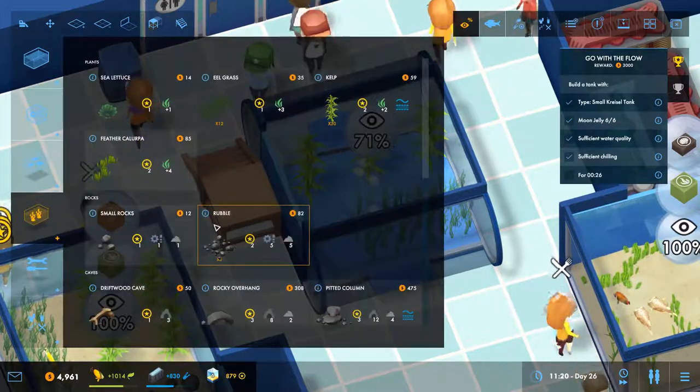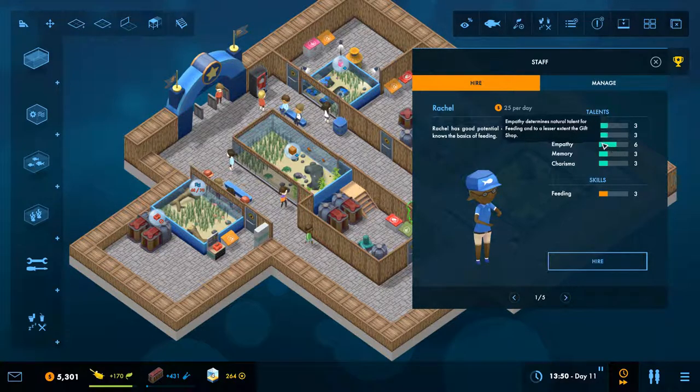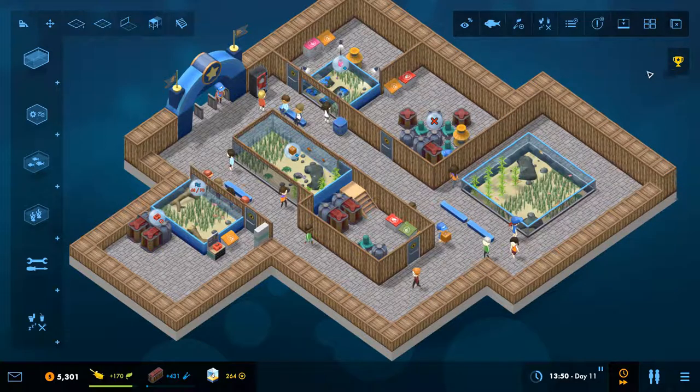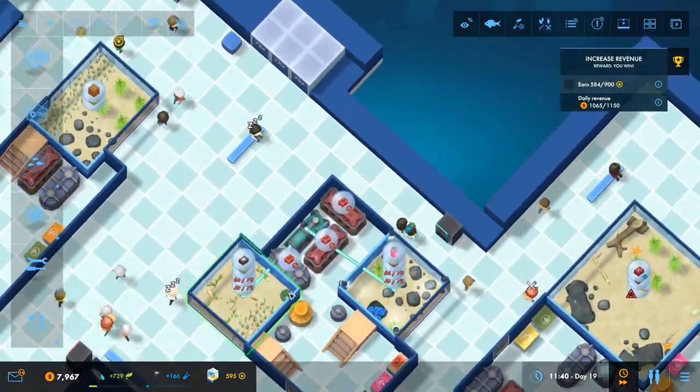While the aesthetic of Megaquarium might give the impression that it's a casual management game, it's surprisingly in-depth, at least in the staff management aspect. Similar to much bigger and more complex management games, you can assign different staff to different zones you create in your aquarium. Your staff also have a multitude of attributes that impact how well they do their job. Keep an eye on the fitness attribute — if your staff has low fitness, they move slowly, and that's a big handicap when your aquarium gets big and things get hectic.